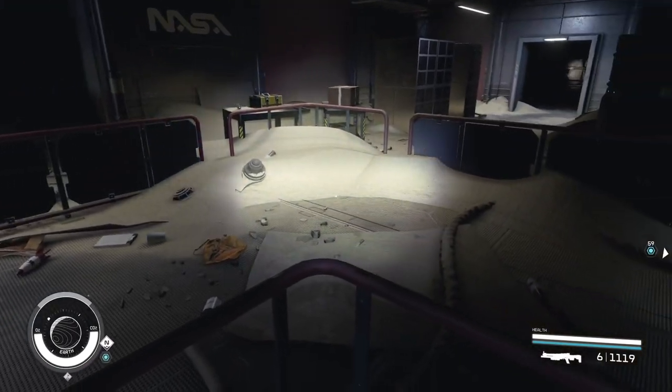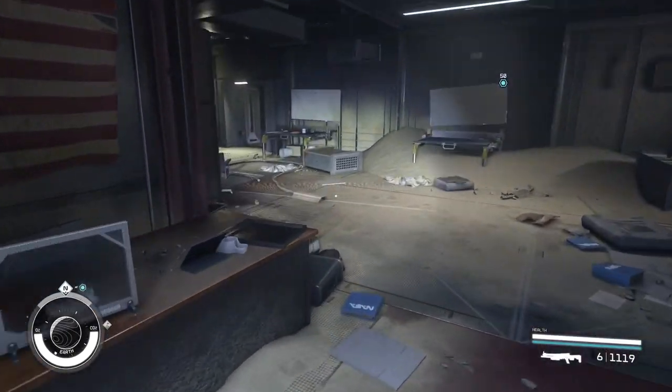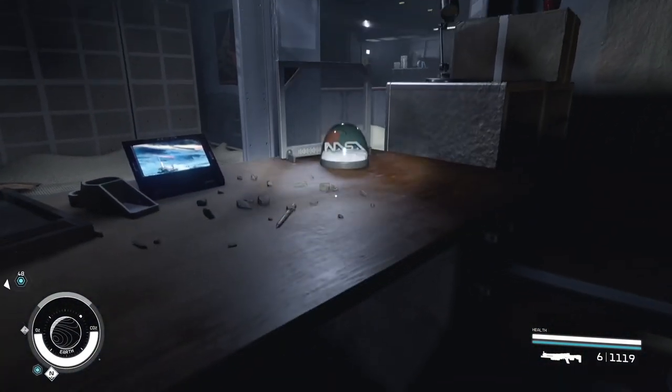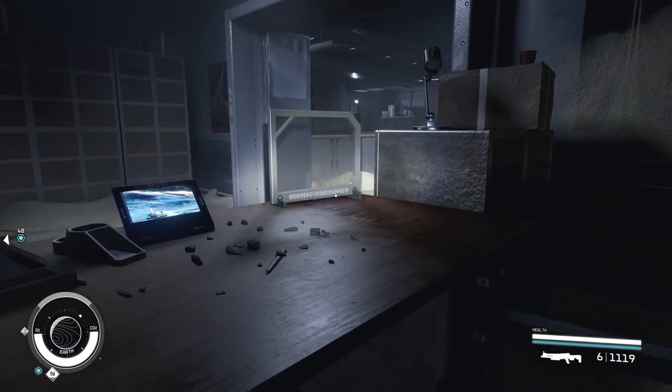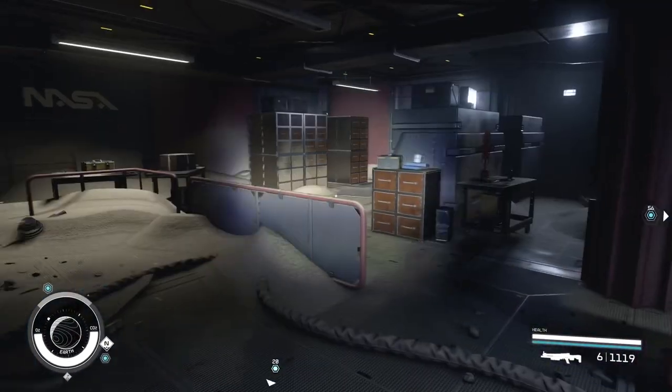From the lockers, turn around and you'll see a door right here. Go inside and do a complete U-turn behind the desk to the left, and there's going to be another of the same snow globe right here. You can take it or leave it. Now the important one is going to be hard to get to, and I'll show you the exact route.